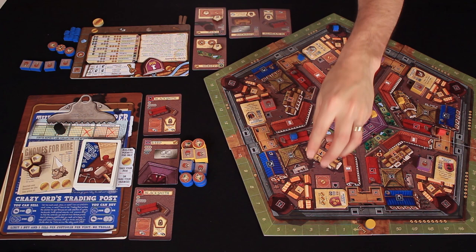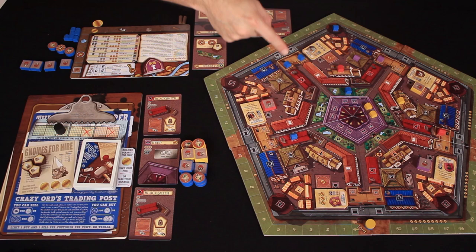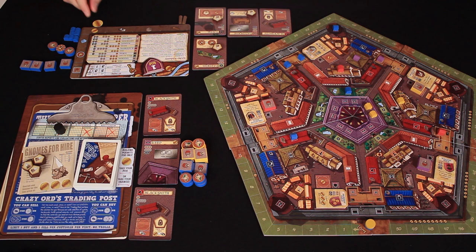This property marker he wants me to place in this district down here. So now when it comes to the scoring phase, I have the most property markers in this area right now. But we're not finished yet. He wants me to spend three coins and then purchase a gnome and place that gnome into the gatehouse. This is going to let me take another property marker and place it on the other portion of my gatehouse, which is going to put another property in another district. So again, I have another majority in this district.